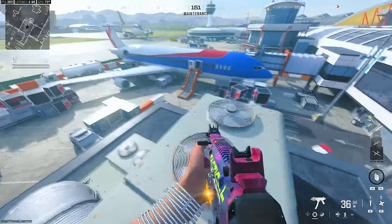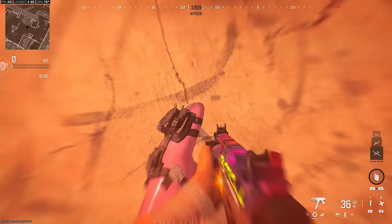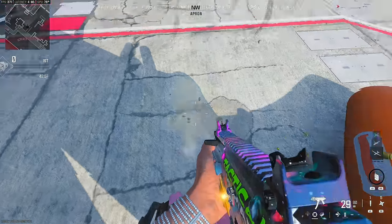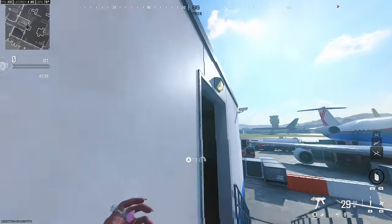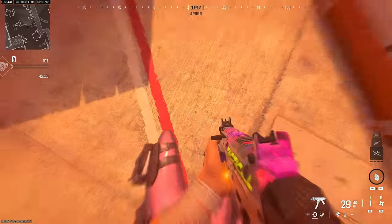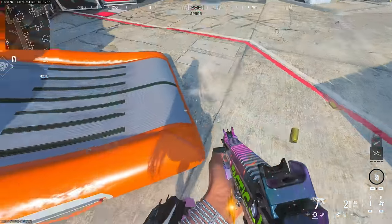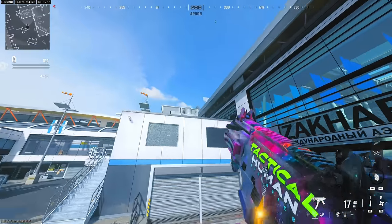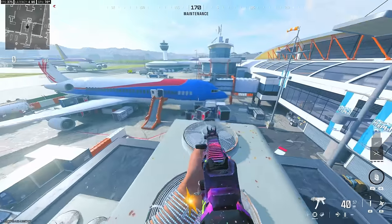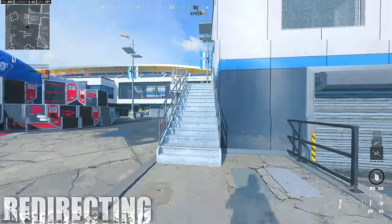This dolphin dive mechanic can be used in a lot of good ways in Warzone. If I jump off this high AC vent I'll go about to here, but if I dive off I'll go all the way over there. The higher you are, the farther you go with the dive. In Warzone there are a lot of high points, so diving will definitely be useful — especially since you can dive and parachute onto other roofs.